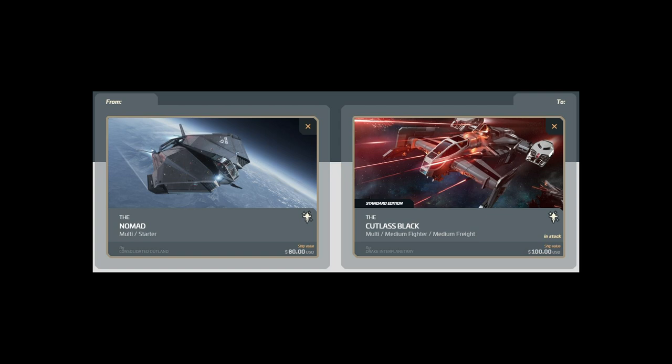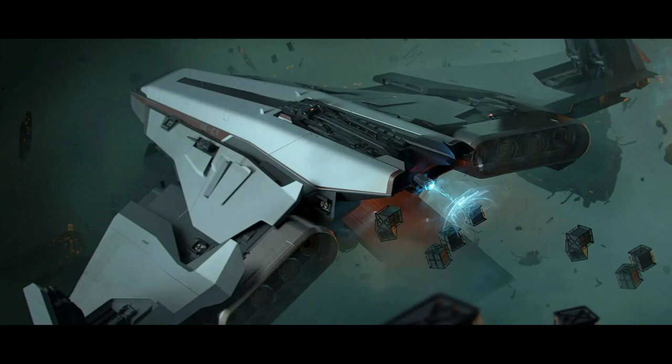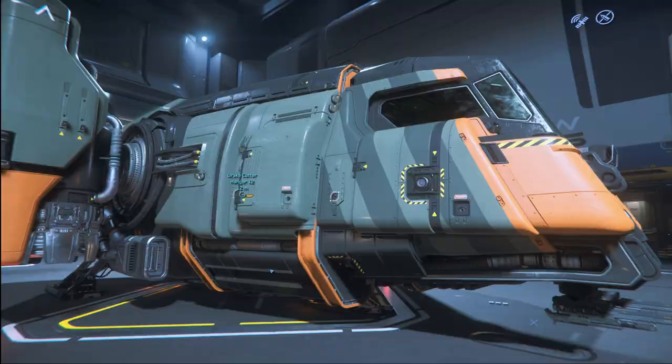Of course, the Nomad costs just shy of a Cutty Black, and if you're that close you should just get a Cutty Black. This year the Spirit C1 was added, again putting you square in the realm of just upgrade. This time, if you don't like Drake, you still get options.